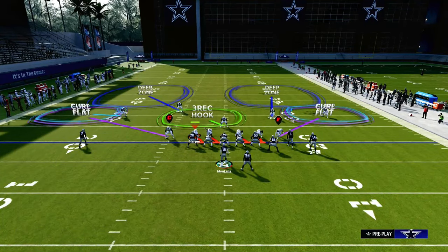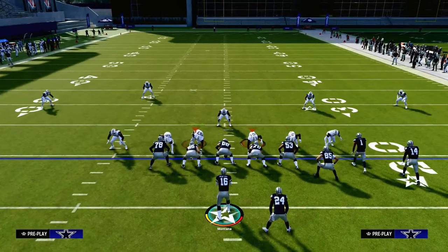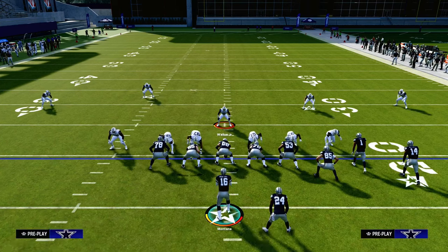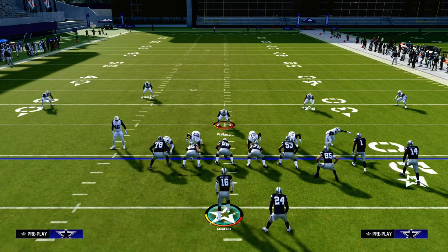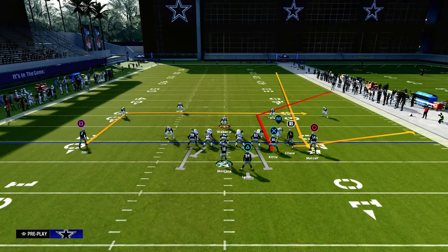Essentially, it's going to look something like this right here. They're going to use a zone over the middle of the field, trying to take everything away in the middle, while they're able to basically create brackets on the sidelines to take away some of the best routes in this game.